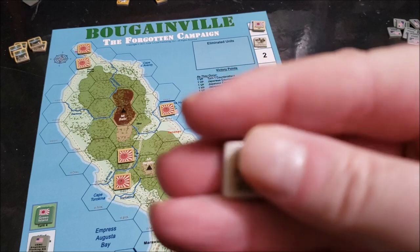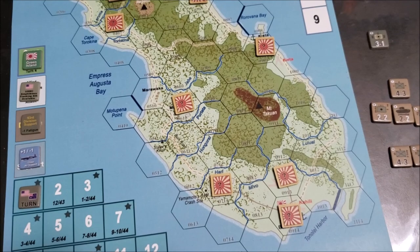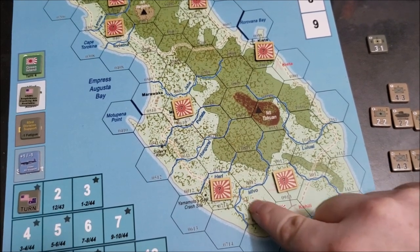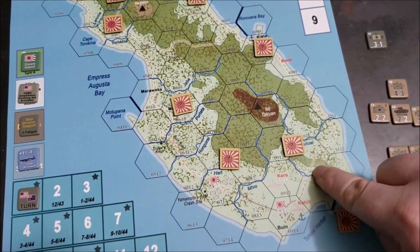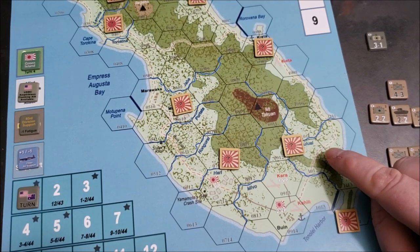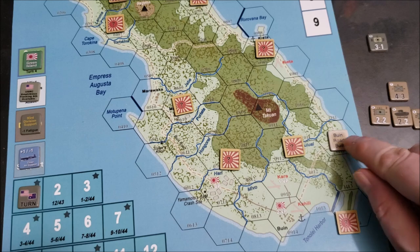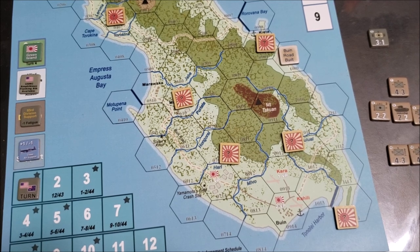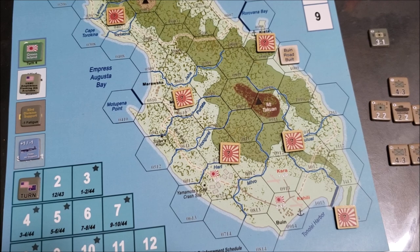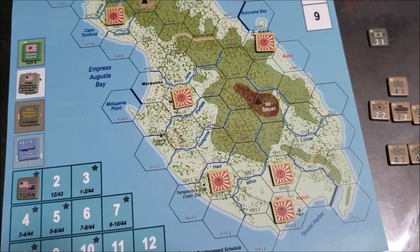A little more flash and chrome: we've got the Buin Road. Basically, you have the port village of Buin down here. You can see solid lines going to the Kara Airfield and up to Hari — those are roads — and dotted lines, which are trails. It's obviously easier to move through roads. If the Japanese want to, they can spend some of their supplies to push the road network out — one supply per hex extended. Although honestly, I don't see the Japanese player doing that very much. They don't get a lot of supplies and they need the supplies to keep their people fed. But it's a cool mechanic.